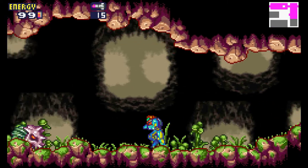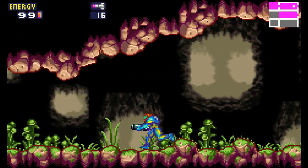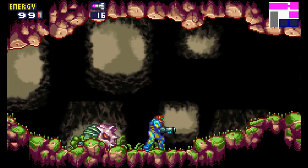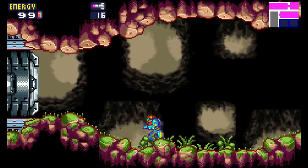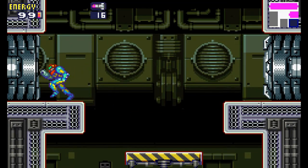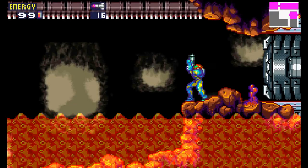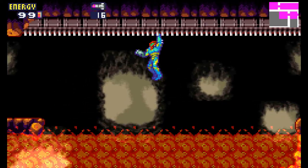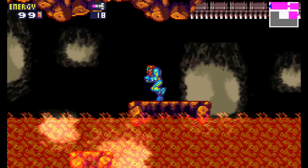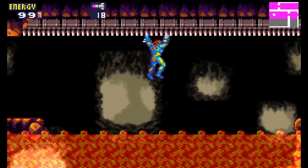You have to wait for them to charge at you and then shoot them in the back, because they have a big skull there. Can't wait until we get a certain weapon to deal with these guys easier. A single missile will also work. Oh! Lava everywhere. Let's check what's over here. I don't have the health to check what's in the lava right now — I think there's something right over there, but we can get that way later in the game.